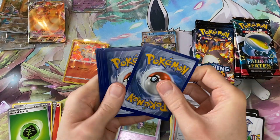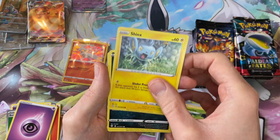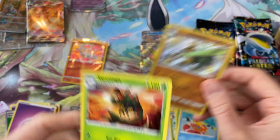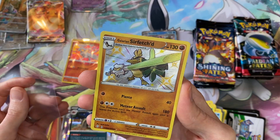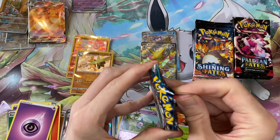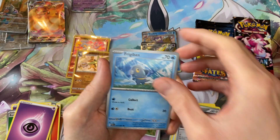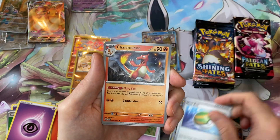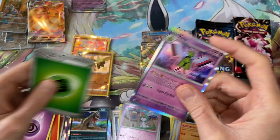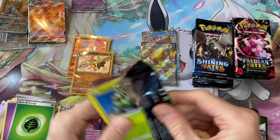Going a bit quicker just because we've got so many packs to get through. We have a Shiny Galarian Sirfetch'd. So Shining Fates pulling one back straight away into Paldean. We have an Alakazam, a Ralts, Nest Ball, Charmeleon, Ultra Ball, a Lechonk, Ralts, and just a Zatu. Shining Fates once again — neck and neck so far.